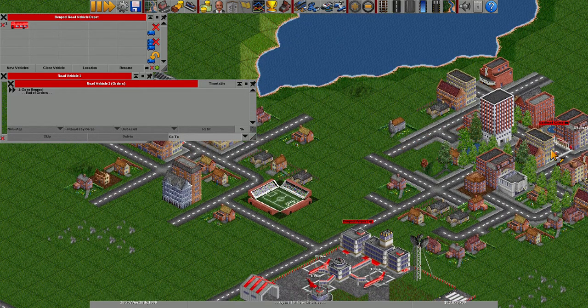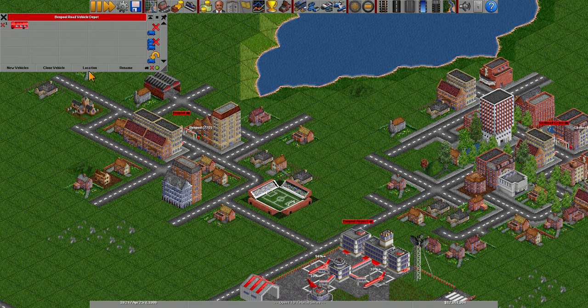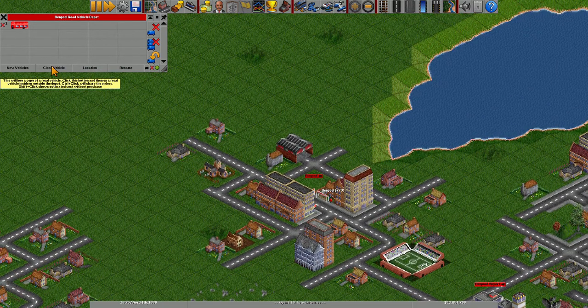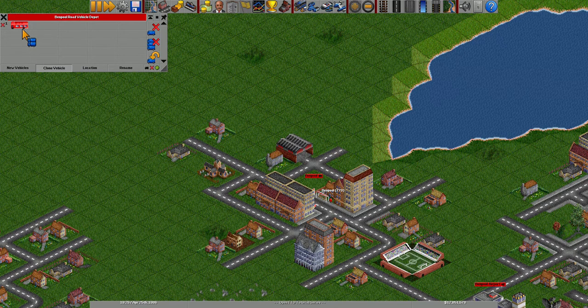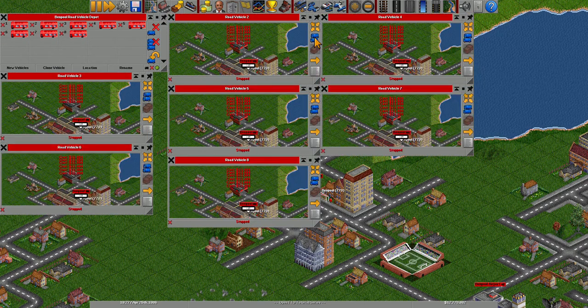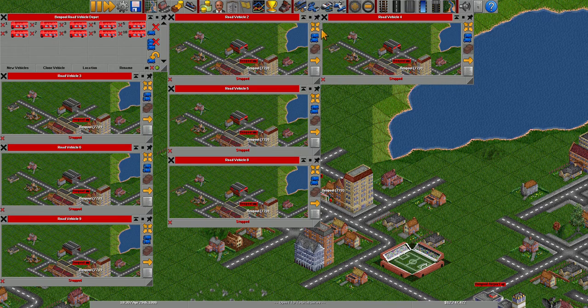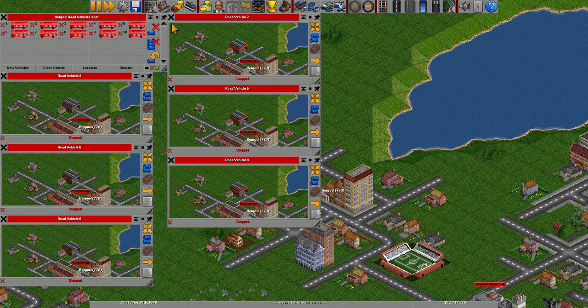Give it some orders — same thing as the airplane. Fully load any cargo and then unload all cargo. Then we shall clone them so there's more than one bus running. But don't do it if you don't have a lot of money because that can really set you in debt.